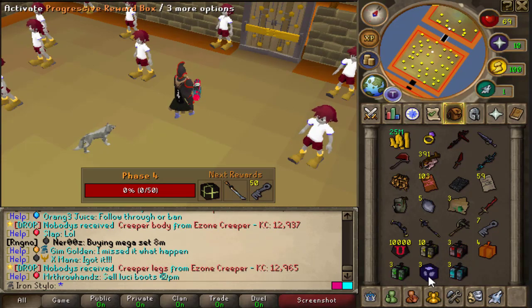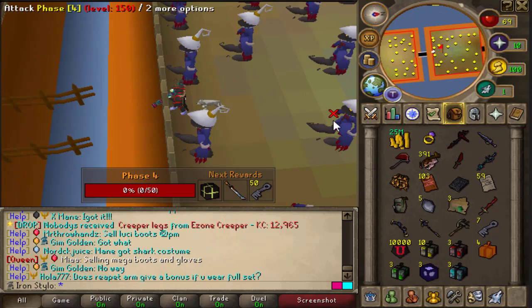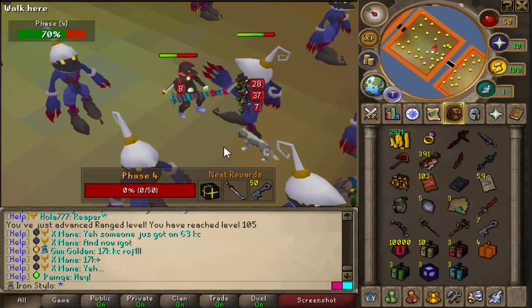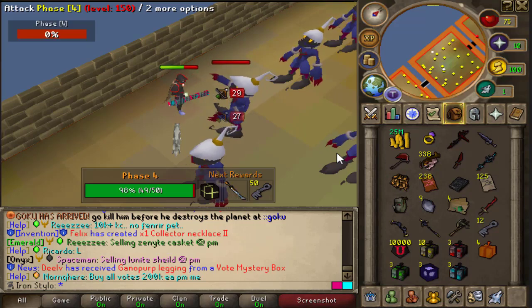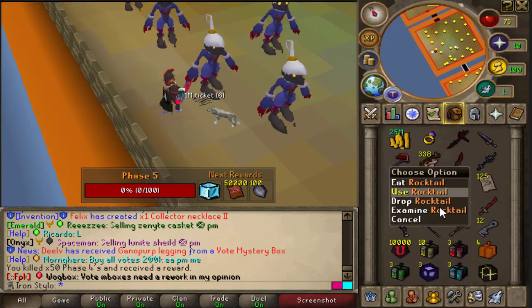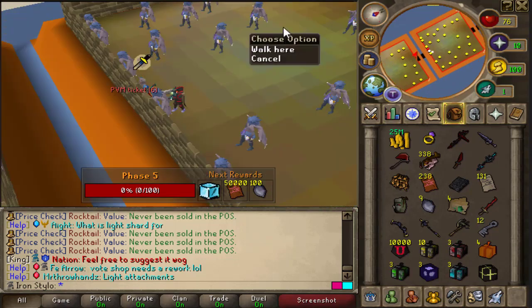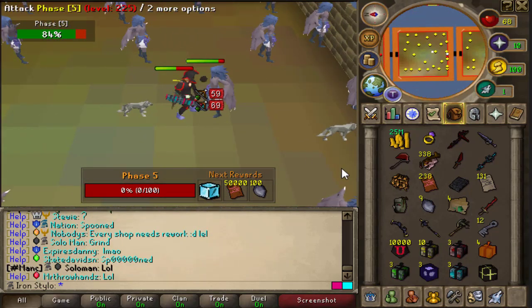I just finished up phase 3 and got 3 extreme mystery boxes, 3 progressive reward boxes, and 3 grand mystery boxes. Let's see how hard phase 4 is. This boss has a bit more HP than the phase 3 guy, and I need to kill 50 of these — that's crazy. Finally about to finish phase 4. Not gonna lie, this took like 20 minutes plus. I had over 400 rocktails but now I only have over 300 — I needed to eat so much food in this phase.